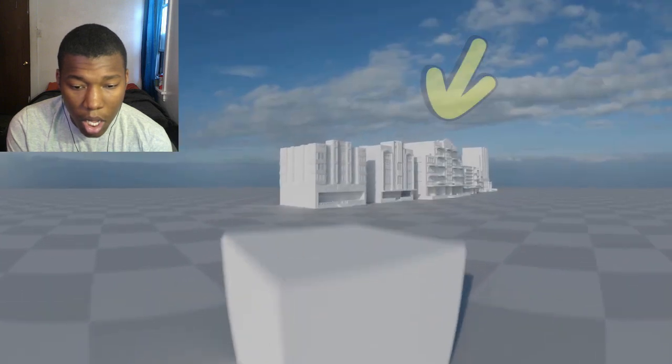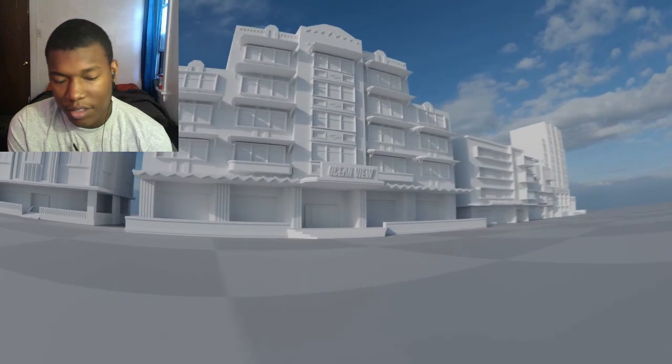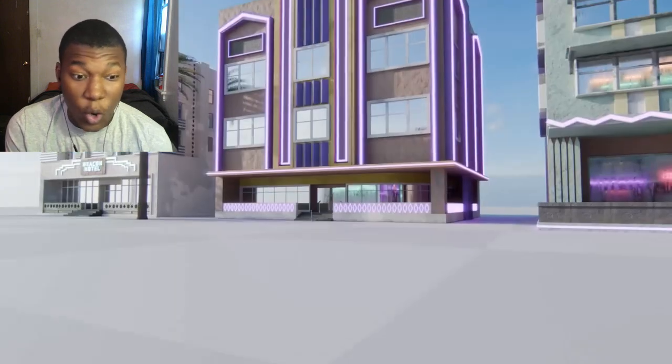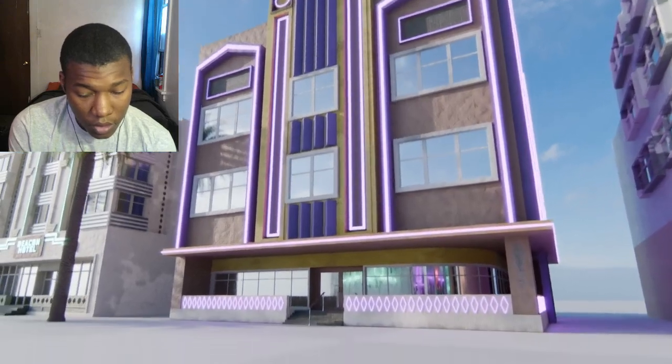I turned a cube into this, but why does it look white? Because it took another full day just to do the textures. I think I know why GTA 6 is taking so long — yeah, of course, we all know. Y'all got some explaining to do, because look at the difference.